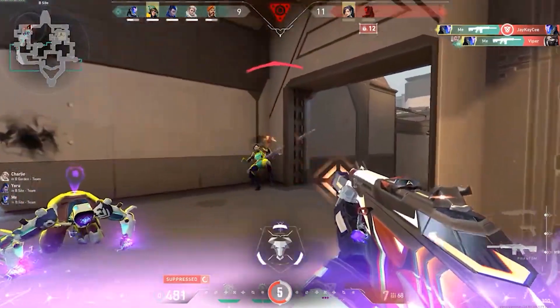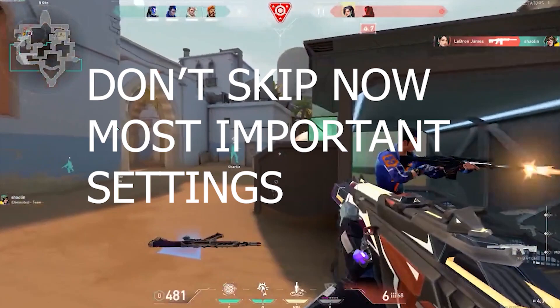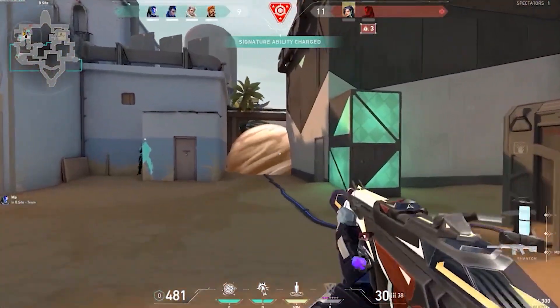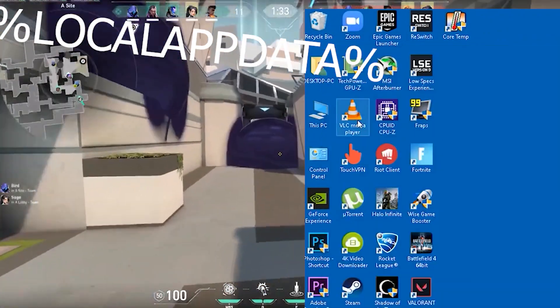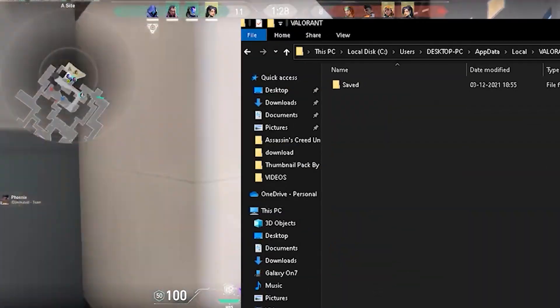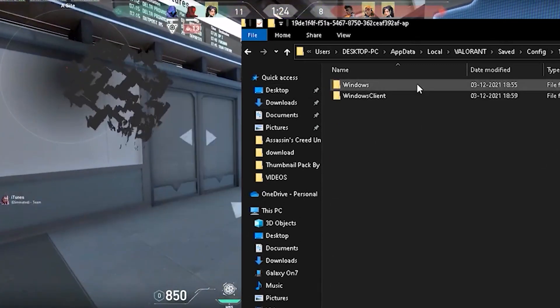This next step is the most important step in this video, so make sure to follow carefully. We will edit the config file of the game. Go to the search bar, type %localappdata%, and hit Enter. Then open the Valorant folder, then Saved, Config, the first folder, Windows, and open GameUserSettings.